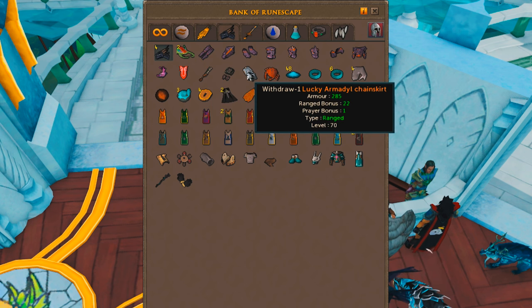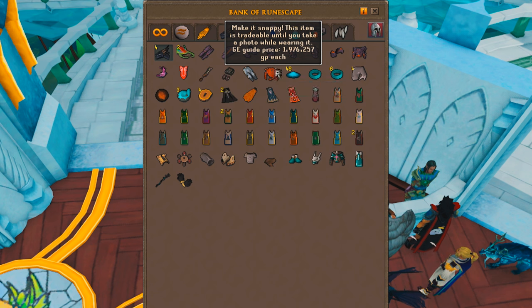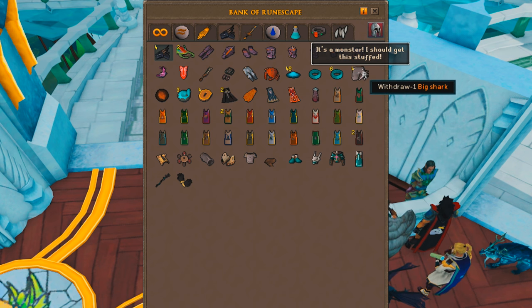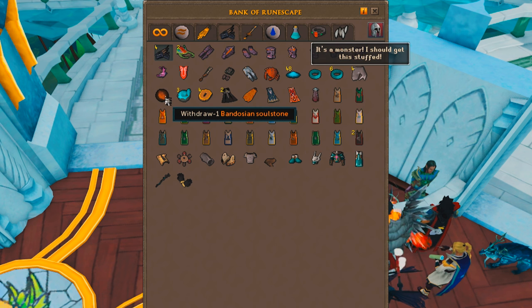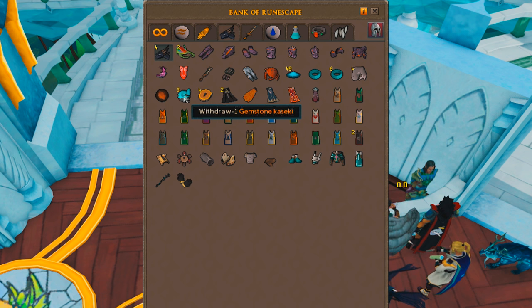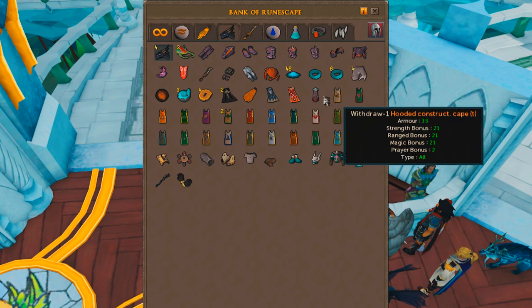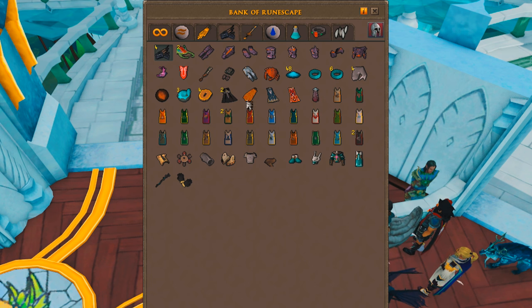I've got my lucky BGS, lucky Bandos Tassets, and lucky Arma Chainskirt — nothing too important. I've got a Crabhat tradable that a fan gave me a while ago, so I'm holding onto that. There are Ferocious Rings and my four big sharks, all from Araxa from scratch — I actually fished approximately 20,000 sharks during that series. I've got my Bandos Soulstone, which I got on my very first Bandos hard mode kill a couple years ago and haven't been back since. Then some ports stuff for tier 85 weapons. I've got all my skill capes, my five-year cape, ten-year cape — everything, with duplicates of a couple. I'm almost maxed and hopefully going to be maxed in a couple months if I actually start training my skills.